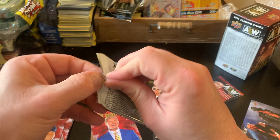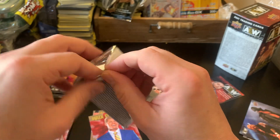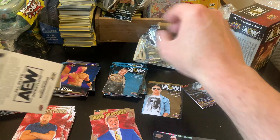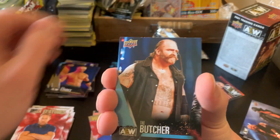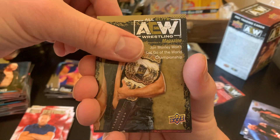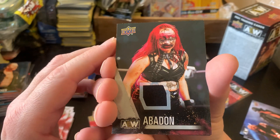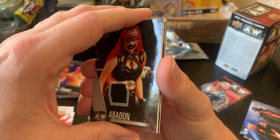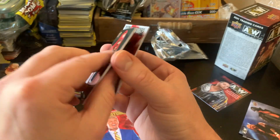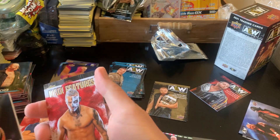This is the last pack we have for now. Will it contain something good? Yes! Talk about some last pack magic. I think I see something good — a thick card. We have The Butcher, gold parallel Moxley, and it's Abaddon. It's not numbered, but it is still a memorabilia card, so can't complain there.